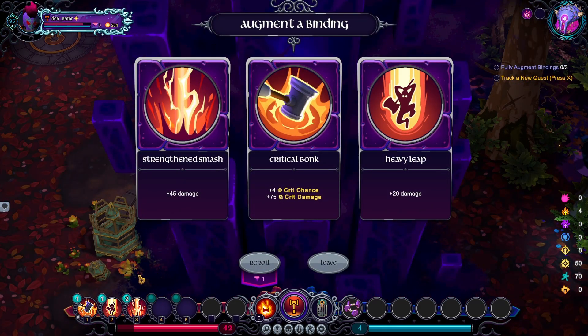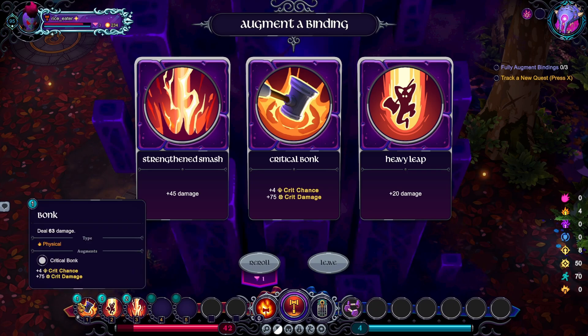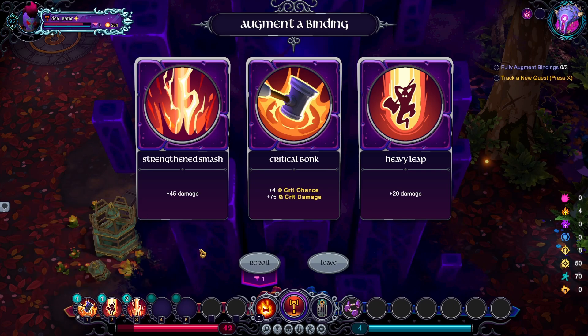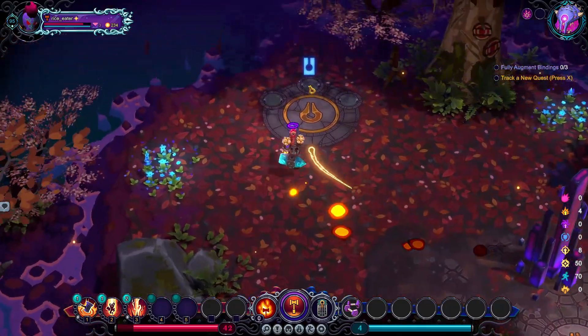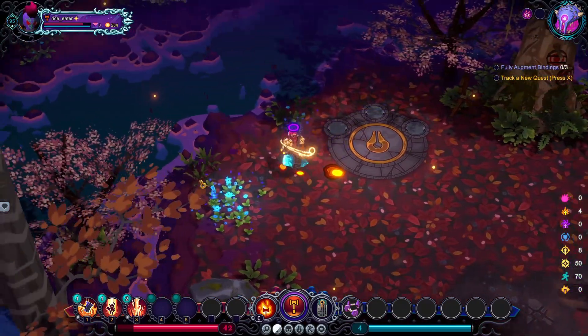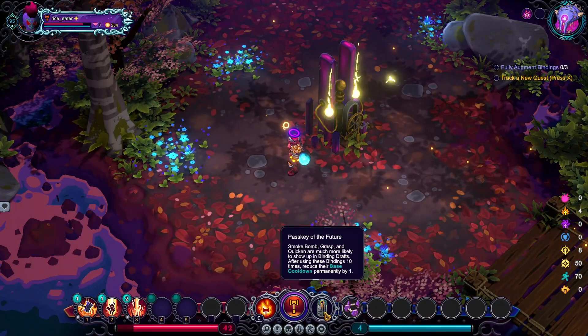Magma Miner, if you don't know already, most of his damage is based off physical — unless you get some kind of ascension. I don't know if they changed that yet, but we'll see. Let's increase my smash strength attack. I should at least get one of these: smoke bomb, grasp, or quicken.